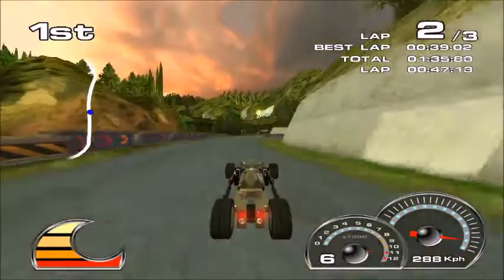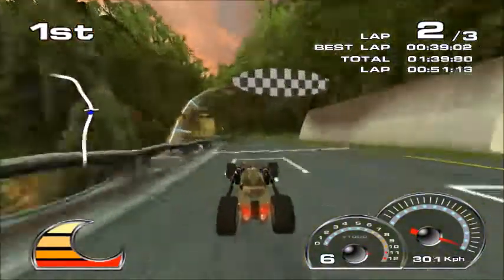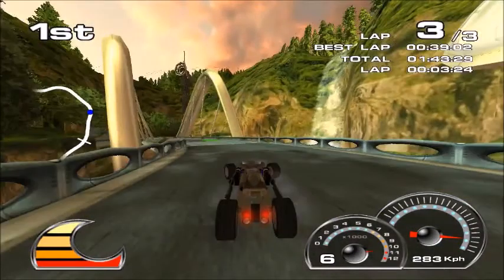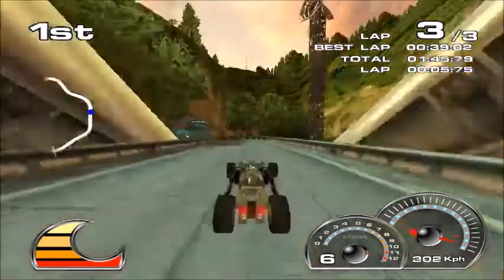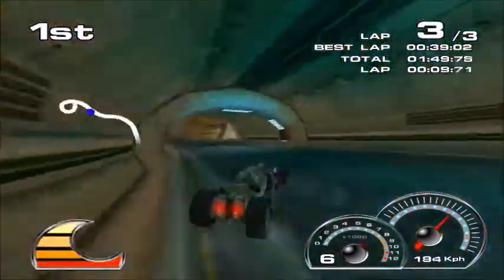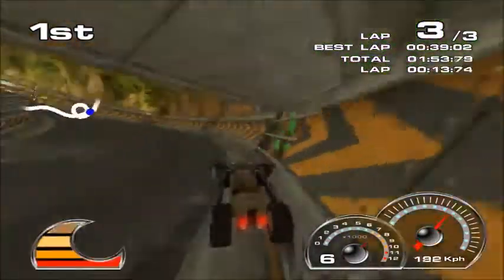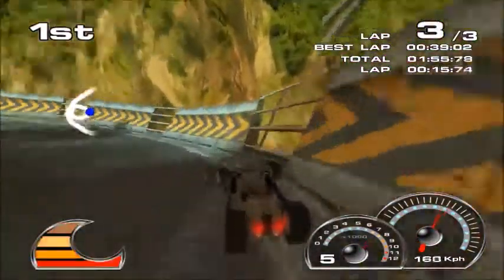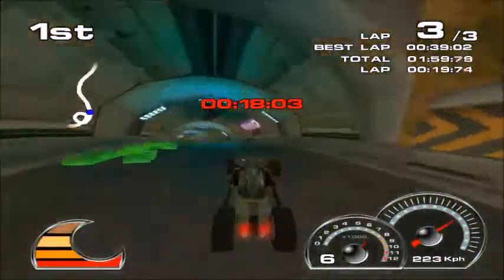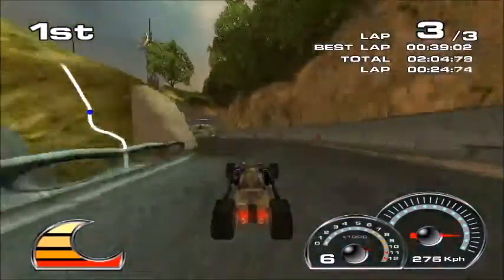You get a lot more obstacles in the B route. In Airway as we're finishing up now, the obstacles for the B route look almost like someone working on the road — you can see them coming up fairly soon.